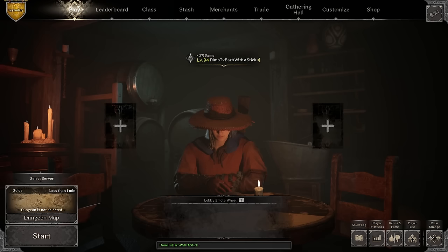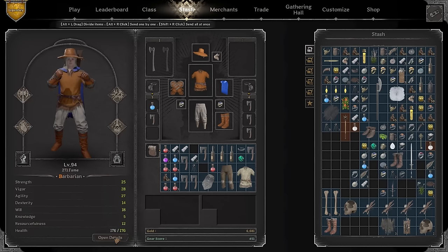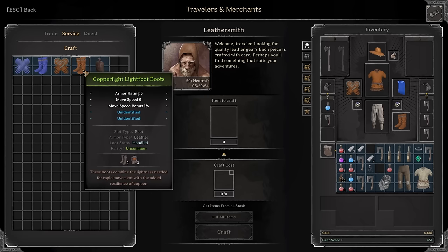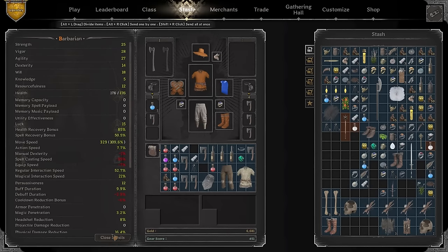Hey everybody, it's Timo here. In today's video we're gonna play on a barb. We have the fastest barb in Dark and Darker currently — probably the fastest barb in the whole wipe. I don't think anyone has built a 300 move speed barbarian build just yet this wipe, and I feel like I'm going to be one of the first to do this build.